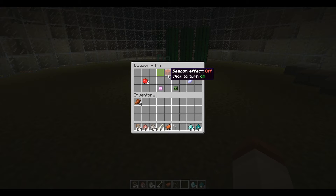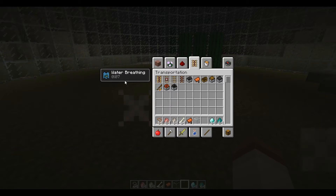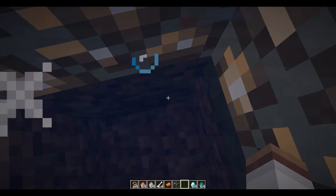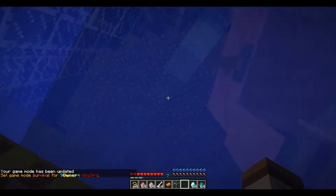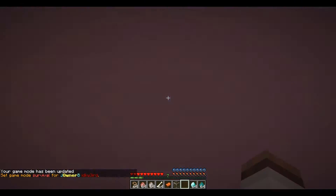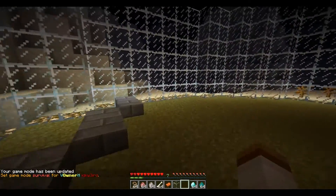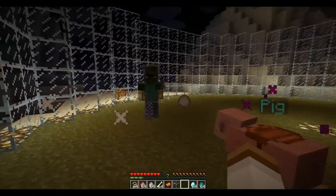Everything is highlighted. Turn the beacon on and press done. And now I have water breathing. My air bubbles are not going down — that's pretty helpful. You might decide to just dig underwater or something.